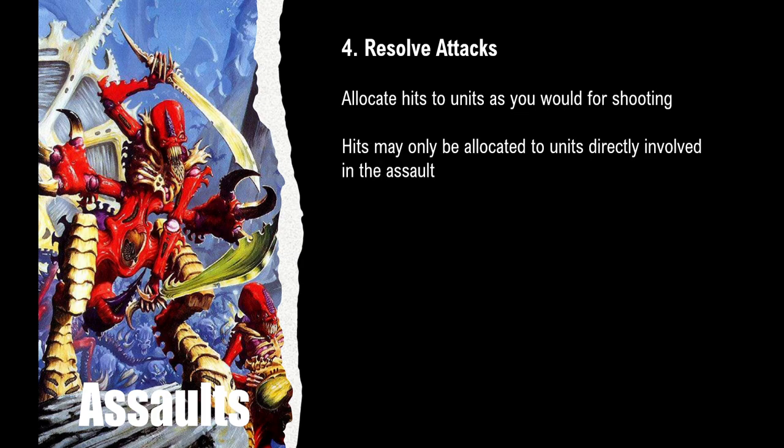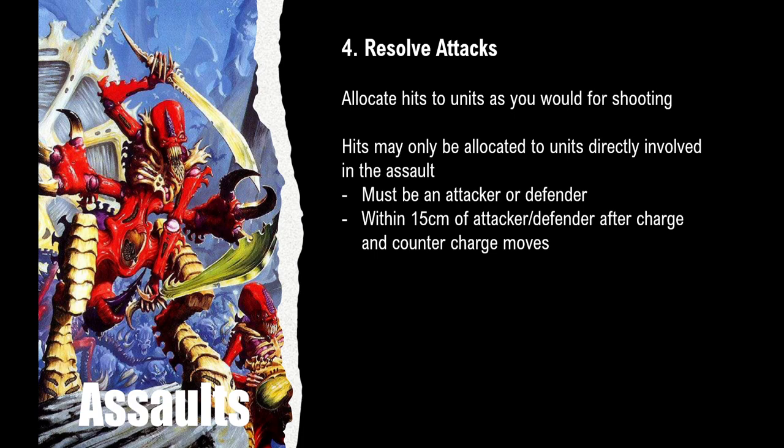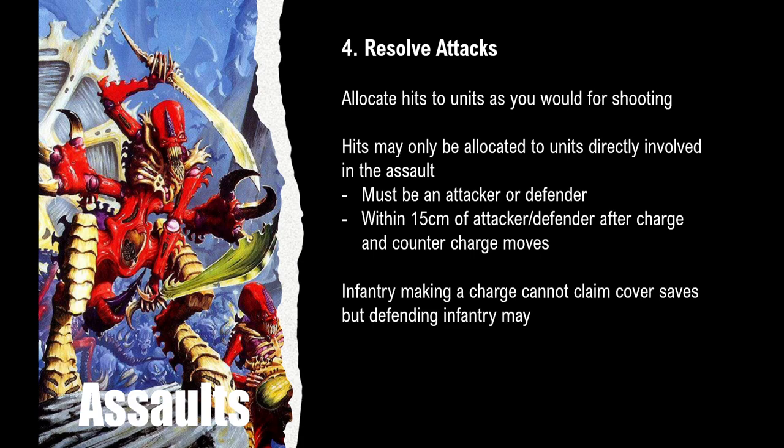Now that we've determined who attacked and what hits were successful, you allocate these hits to units involved in the assault — in the same way as shooting, from front to back with closest targets taking hits first. However, hits can only be allocated to units directly involved in the assault, meaning they must be an attacker or defender within 15 centimetres after charge and counter-charge moves. Infantry making a charge cannot claim cover saves, but defending units are able to use cover saves.